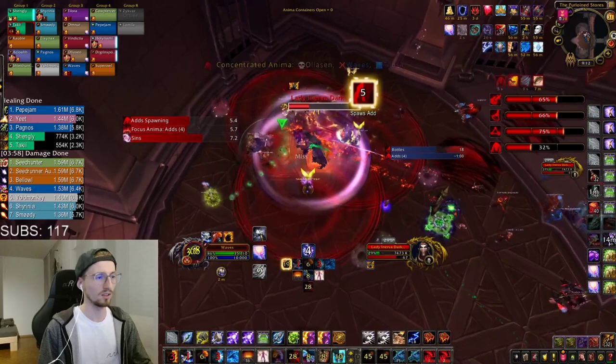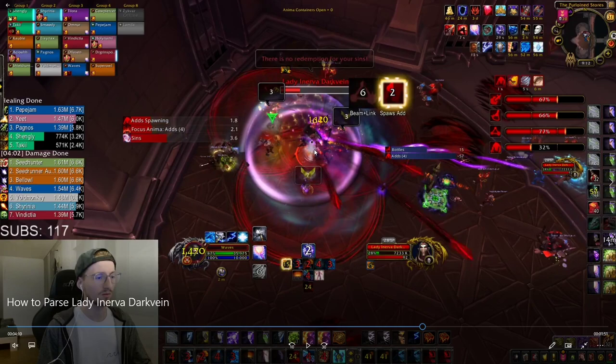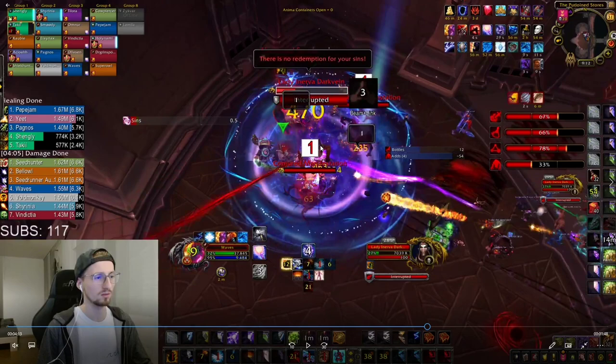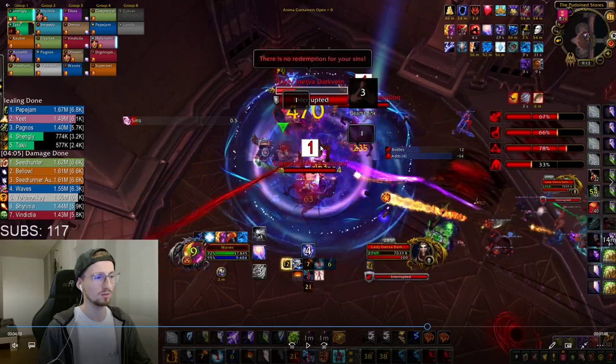We get another set of adds and I have one of the adds again. I position outside of the ring of the other add, in the AMC, and in a spot where I can still do damage on Inerva. On this pull I chose to use all of my cooldowns — Wolves, Ascendance, and Doomwinds — even though my battle potion isn't ready yet. Since sometimes some adds get immune, and now we have a triple set of adds, I think it's worth using my cooldowns here even without the battle potion, just to get as much cleave damage in as possible.